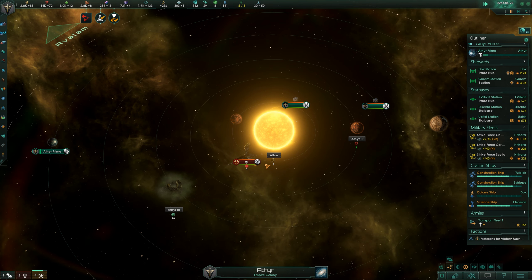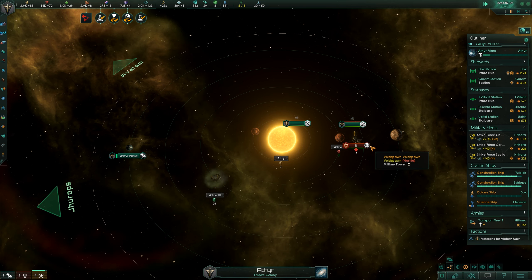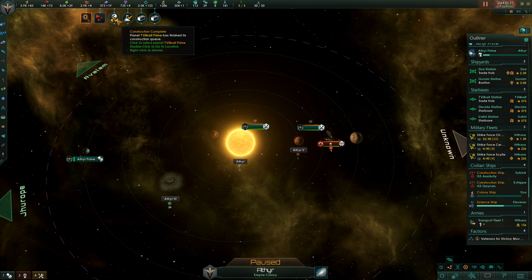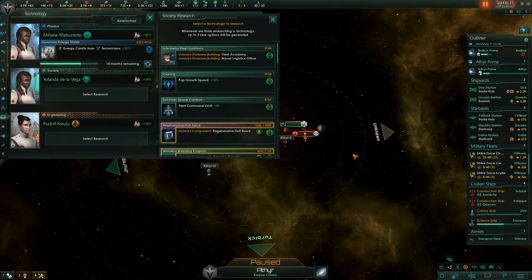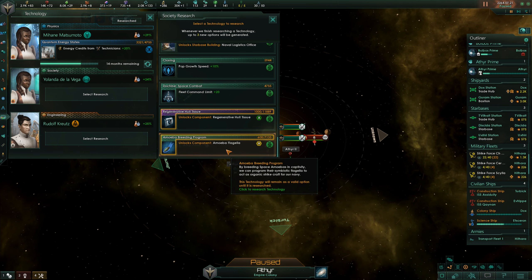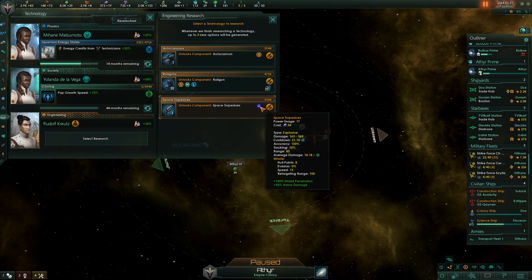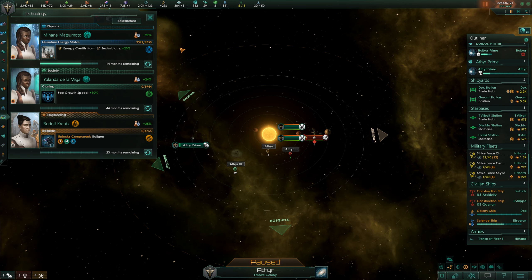Construction complete - I'm assuming it's going to come over here and destroy this thing. What's it doing? Is it going to move on? Construction complete, construction complete. Technology completed - habitability, pop growth speed, fleet command limit. Fleet academy could be interesting, generative tissue - I like the population growth speed personally. Auto cannon, railgun, space torpedoes - let's go with the railgun for now.